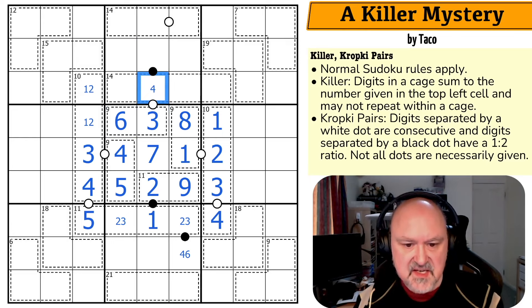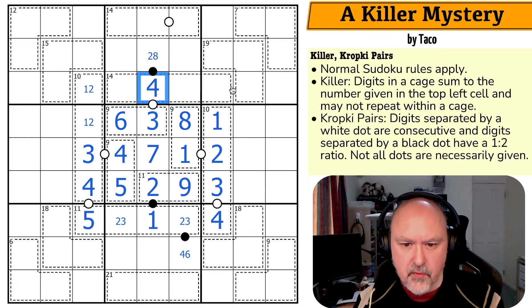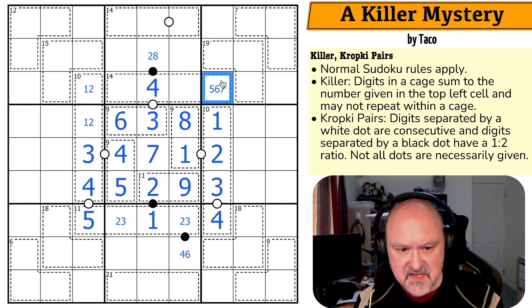I know what these are: 1, 2, 3 and 6. A 3 here couldn't go next to 2, so it would go to a 4. This can't be a 6, because if this is a 6, this would have to be a 5 — it couldn't go up to 7, it'd have to go down to 5 — and there's no black dot relationship that works with a 5: it'd have to be 2.5 or 10, which doesn't work. So this can't be a 6.